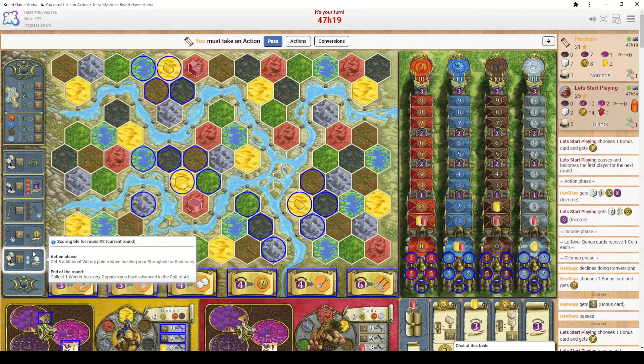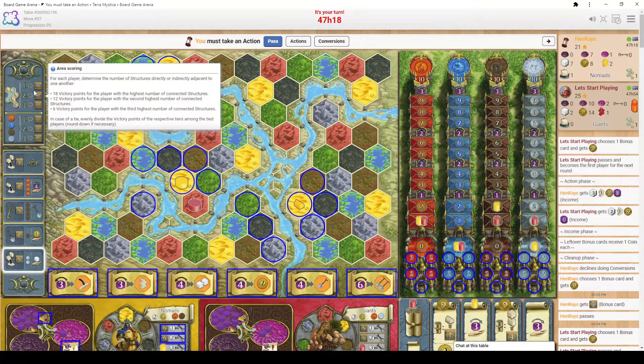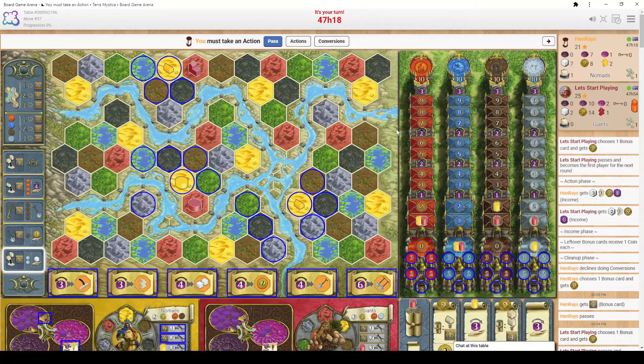The game continues until all six scoring tiles have been used. At the end of six rounds we score for area, cults, and leftover resources. All your resources are converted into coins, then coins convert three-to-one for victory points — so 15 coins earns you 5 points. Check who has the highest score and that person is the winner. I hope you found this tutorial helpful — please like and subscribe to Let's Start Playing, and hopefully I'll see you for the next video. Thanks for watching.